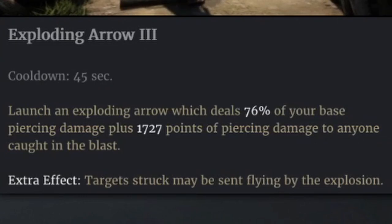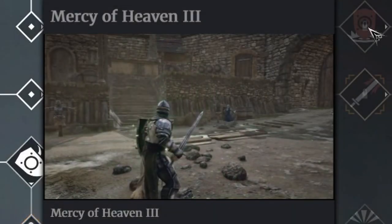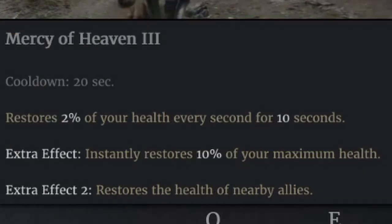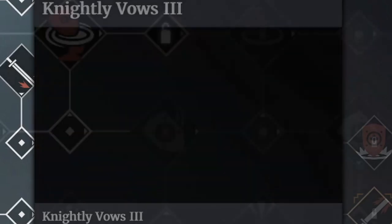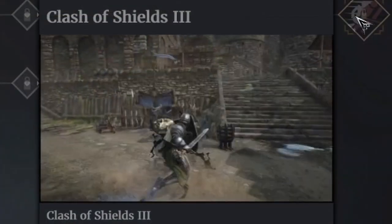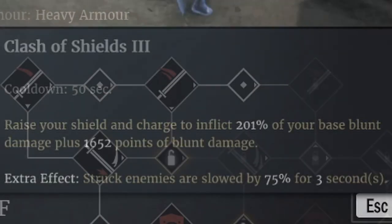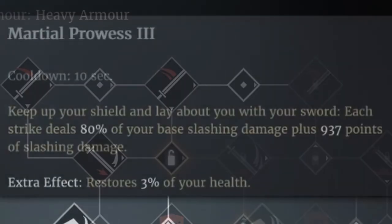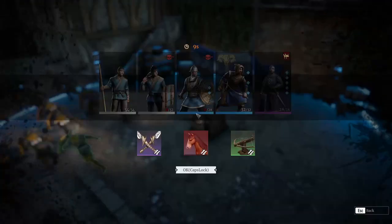Last but not least, the longsword is your tanky support. It's currently the only weapon that allows you to heal your units and allies, making it a wonderful weapon to learn. It does the same buffing as the glaive but heals instead of increasing damage. Where it lacks in damage it makes up in utility and CC — longsword players can CC you forever, have a great block, are very hard to kill, and a good longsword user can beat any 1v1er if played correctly.